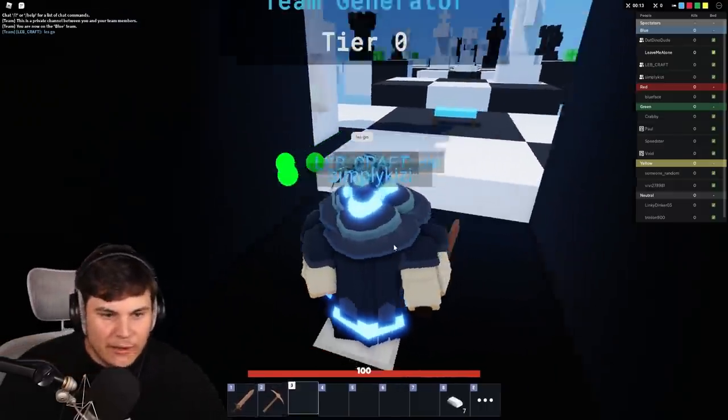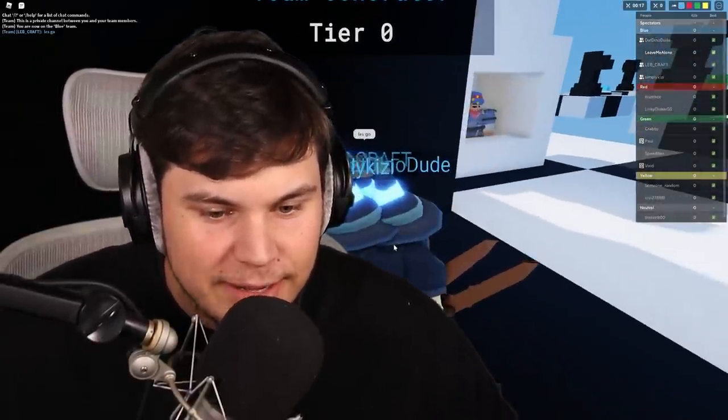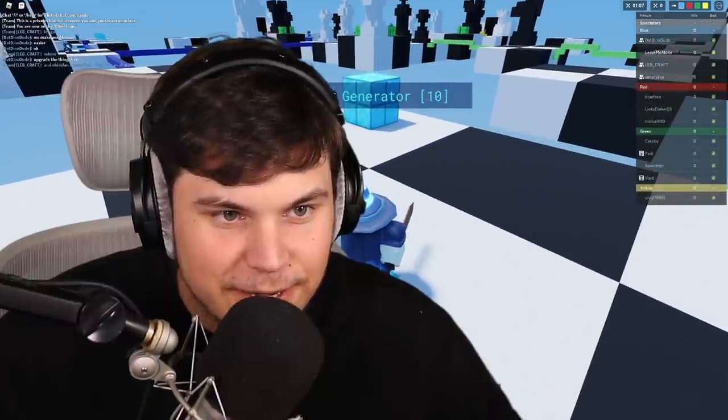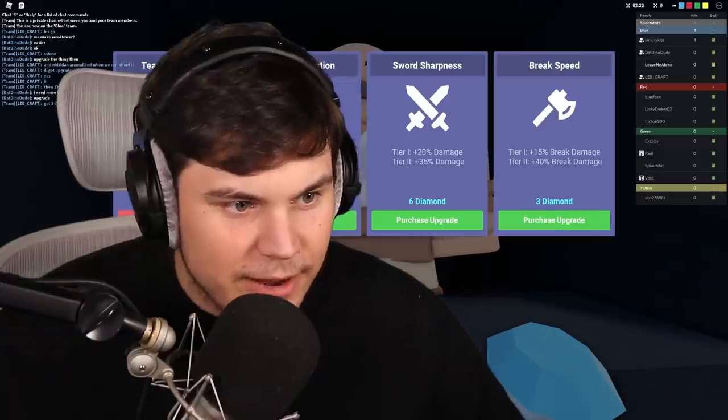Alright guys, this time we're gonna have to build ourselves a wizard tower to protect the bed. We gotta keep it safe — we can't let it fall into enemy hands. I'll get the diamonds, boys! One of our wizard buddies is fighting at center. You guys got this. Alright, we already have one wizard staff — let's go!